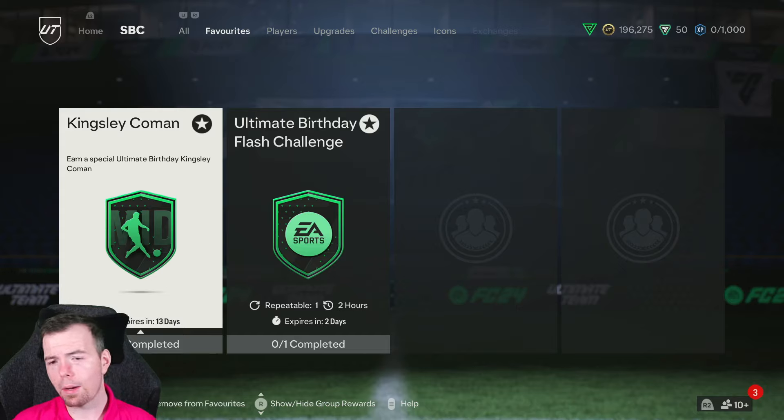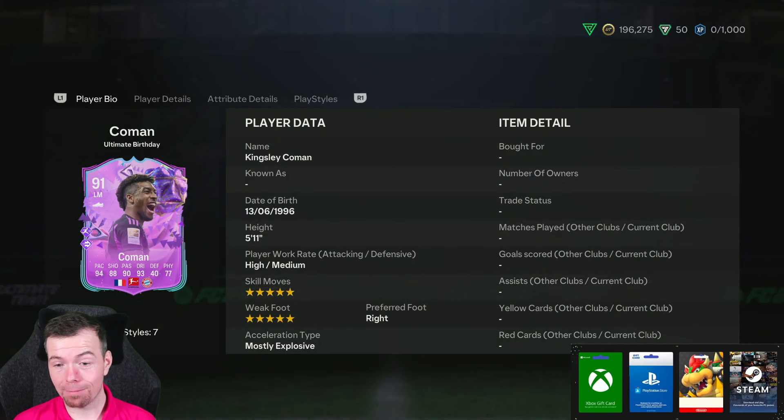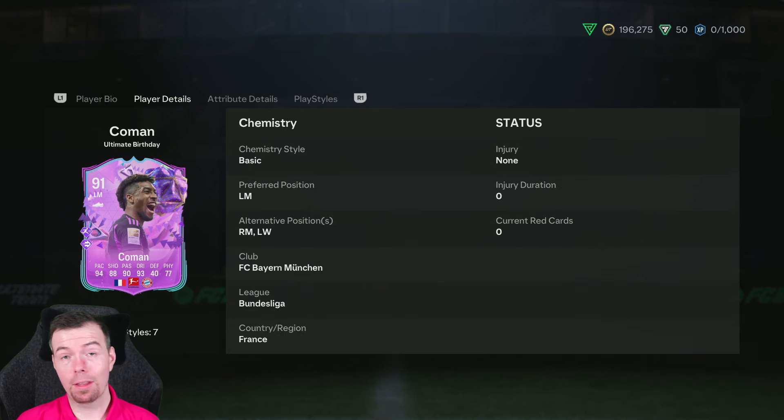Today we have the Ultimate Birthday — we call them FC Birthday — it's King's League Coman. This card looks great: 91 rated, 94 pace, 88 shooting, 90 passing, 93 dribbling, 40 defense, 77 physicality. Five foot eleven, high/medium work rates.